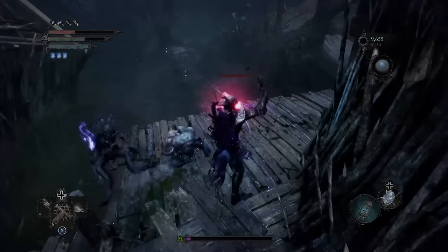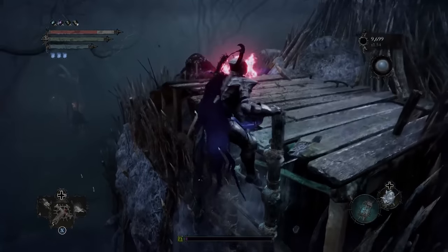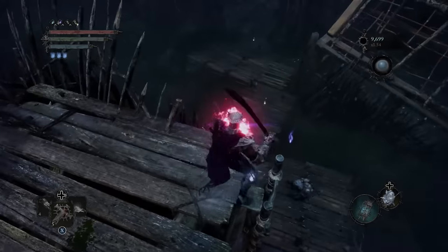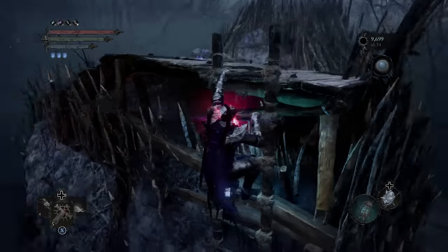Once you kill those enemies, there's a ladder right here — climb up it. There will be a Plaguebearer enemy up here that throws poison, so dodge him. Kill that enemy and then you can just sit on the ladder and AFK here until the Red Reaper spawns, then we can get him stuck.